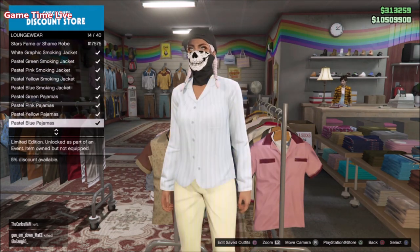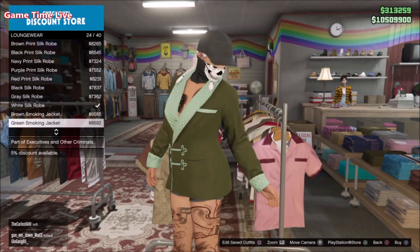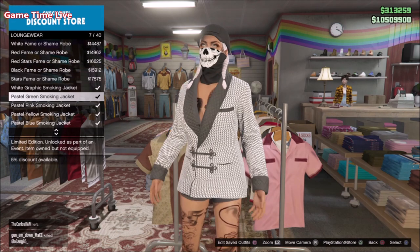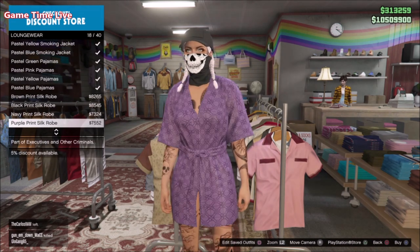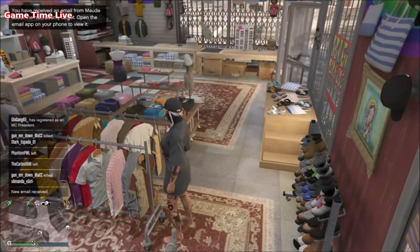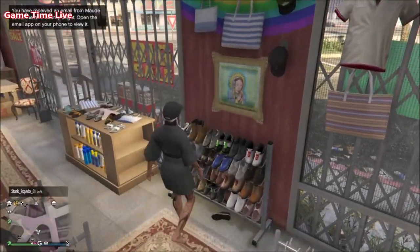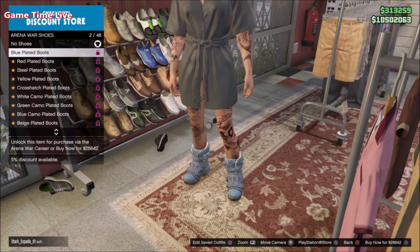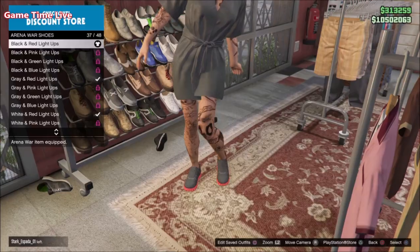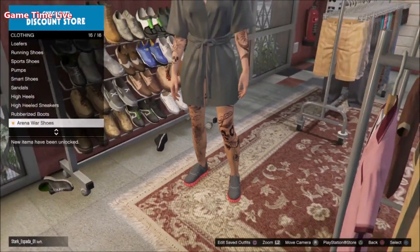You can also choose a different one if you scroll through the loungewear. I first wanted to do the Fame or Shame red stars one but found that a little bit too red for this look, so I wanted to keep it plain and simple. That's why I went with the Black Silk Robe. For shoes, go into the Arena War shoes and use the Black and Red Light Up Sneakers.